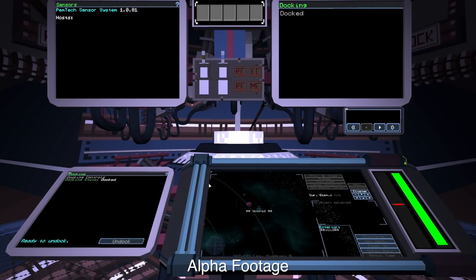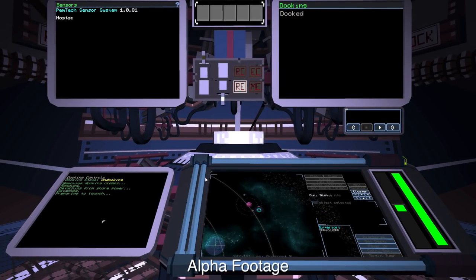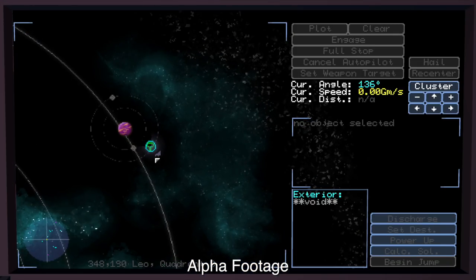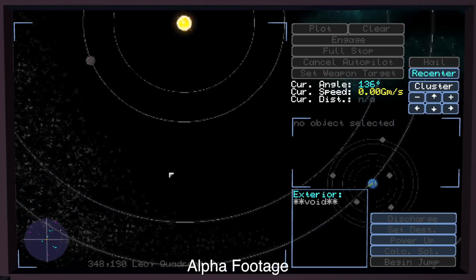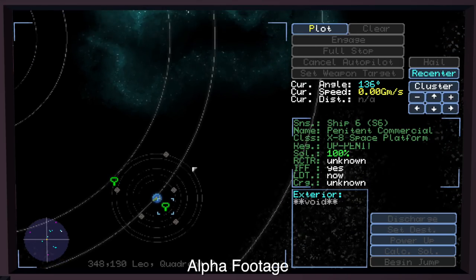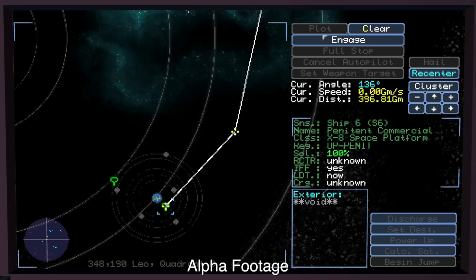And this is the bridge where I can undock my ship and set about our journey. These different monitors all have different functions. The bottom right-hand one is the navigation map, and I am that little blue circle in the middle of the screen. I can pan around the star system using the arrow keys. You can see there are other space stations around, asteroid belts, a star, that sort of thing. I'm heading to Penitent Commercial. I could just click Plot and then Engage to set a direct course there, but I can also hold down Shift and click to set multiple waypoints — for instance, to avoid bumping into that moon.